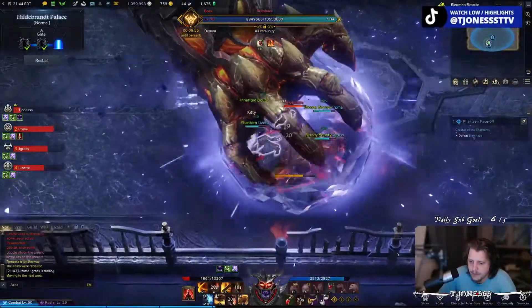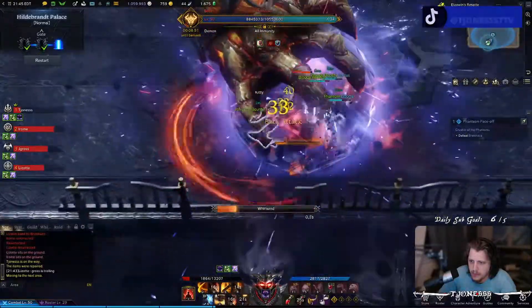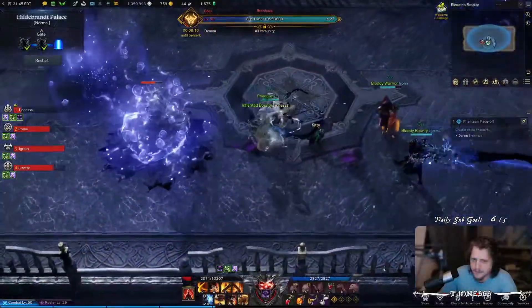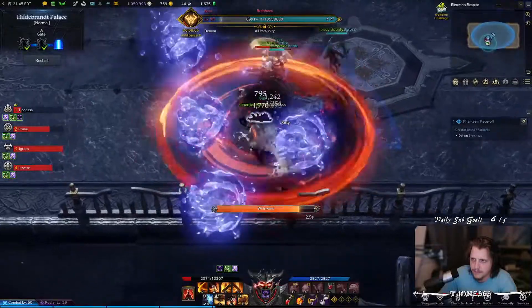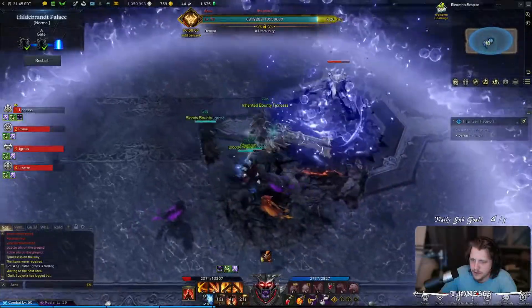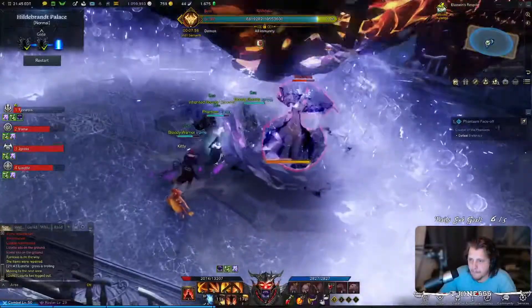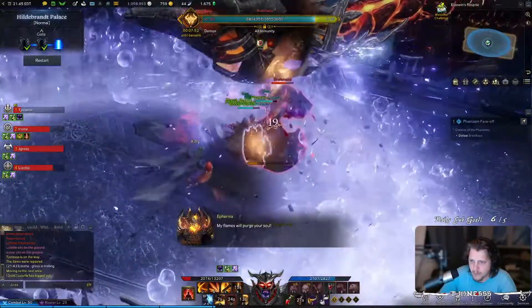If you're playing with party members who have low stagger abilities, have them run whirlwind grenades. Those blue bubble abilities will make a comeback here and it's even more detrimental to avoid them because with only three people on a stagger check it's exponentially harder to succeed. The second stagger check happens at 26 HP — save your stagger abilities, save your grenades, it's just another stagger check.